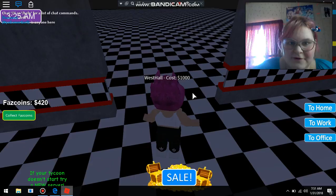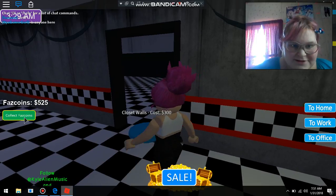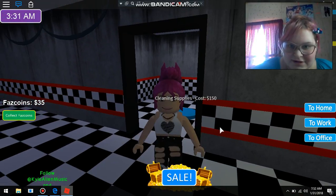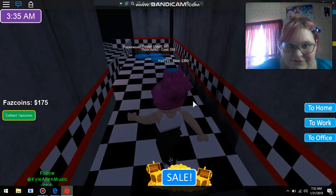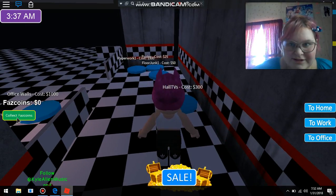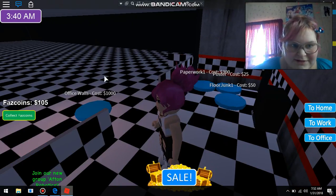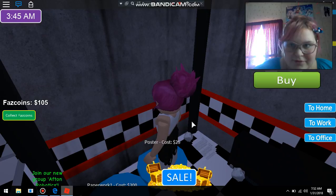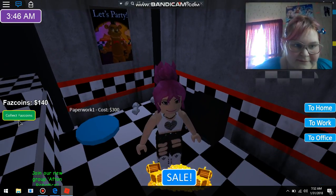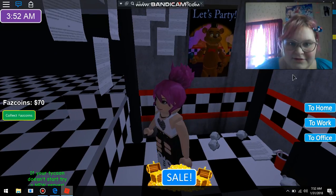We have enough for the west hall. Cool, so now we can do more stuff. Closet walls — bye. Cleaning supplies — bye. Cool, we got the cleaning supplies. Do we have enough? Yep, we have enough for the hall TVs. We have enough for this — floor junk — poster. Now we need to get enough for the paperwork, which we now have.